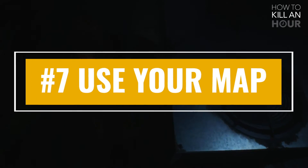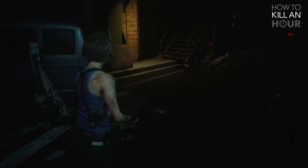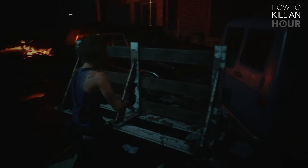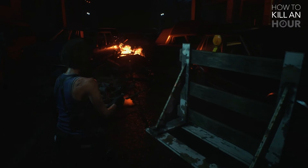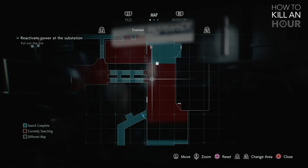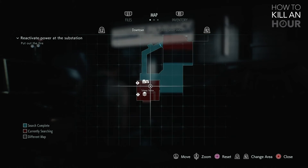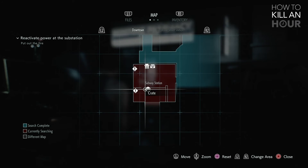Use your map. Lastly, use your map — it is a godsend. In Resident Evil 3, the map will help you see things you've missed and encourages scavenging. The map is shown red if you haven't looked hard enough, and will show blue when you pick everything up. However, things like bits of paper or notes you'll have to look around for on your own — they don't affect the map.